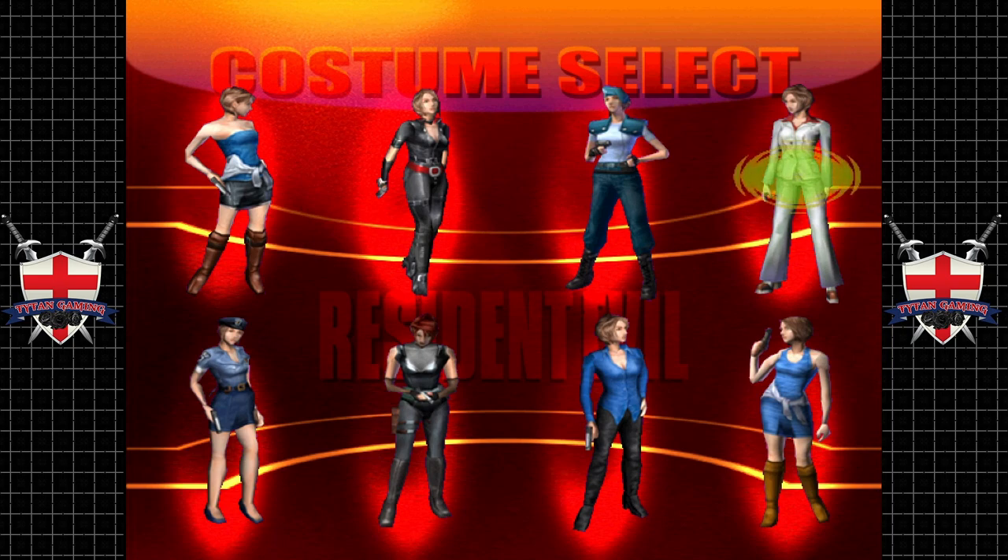The Dreamcast version has all these costumes unlocked from the start — don't know why. These were unlockables in the PlayStation version; you had to complete the game once and unlock a special key. But the Dreamcast version just has them all from the get-go. We're going to play as Regina from Dino Crisis, because it's a pretty cool outfit.